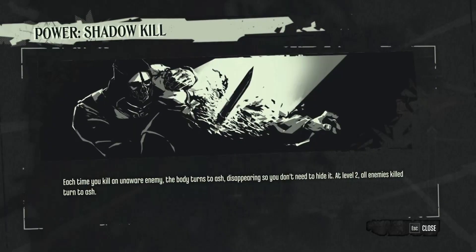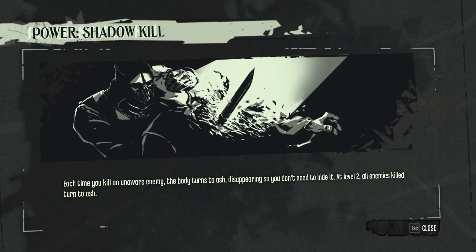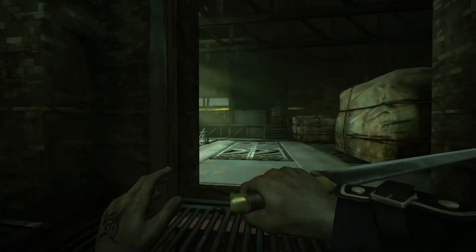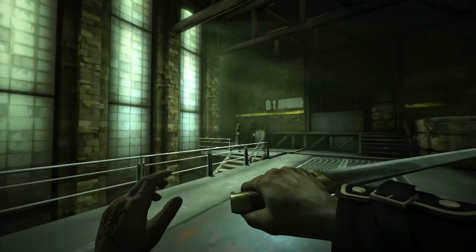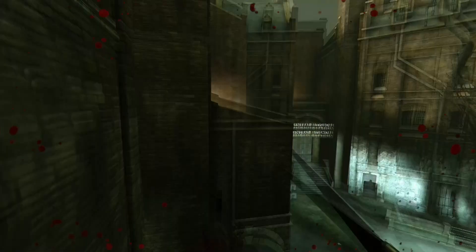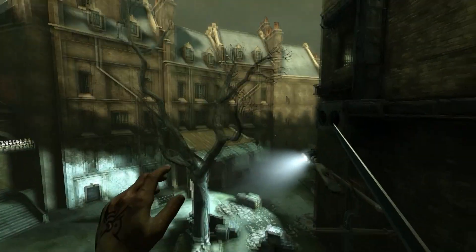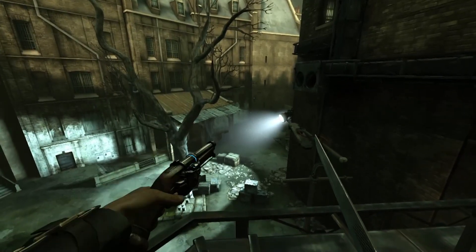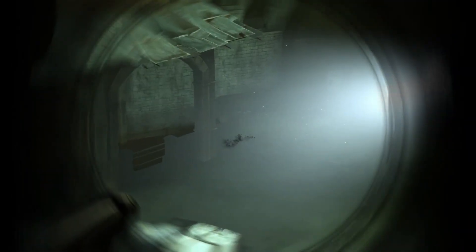The Shadow Kill ability causes the bodies of defeated enemies to disintegrate into ash, providing that they are unaware of your presence. This ability is particularly helpful when trying to stay in the shadows, as it allows you to dispatch your enemies one by one without the risk of bodies being discovered, as the ash fades away on its own. Once upgraded, Shadow Kill now turns all enemies fallen by your hand to ash, regardless of if they've seen you or not.